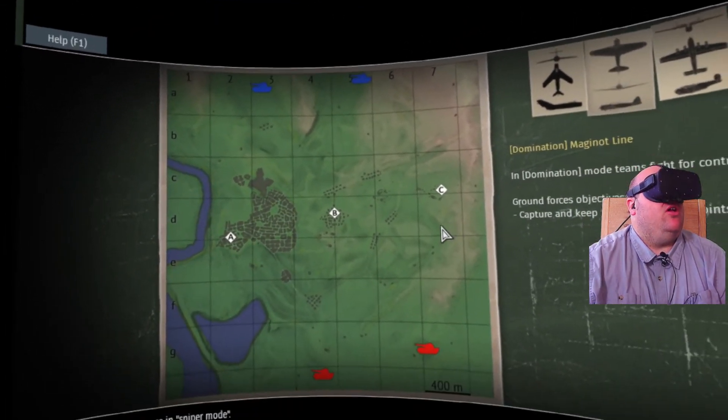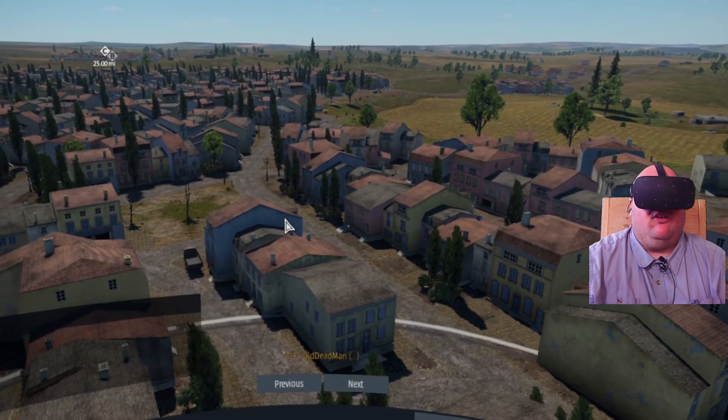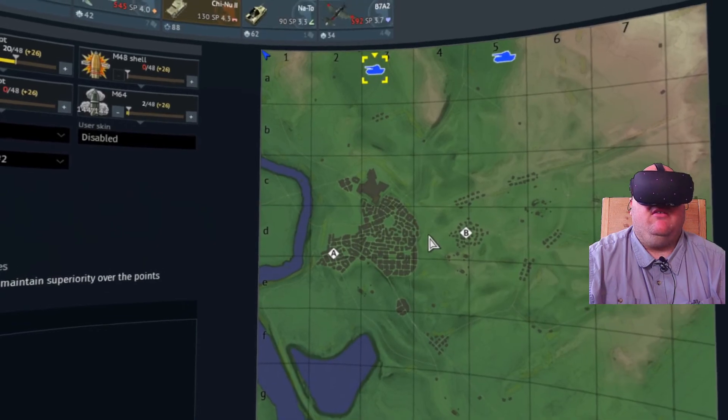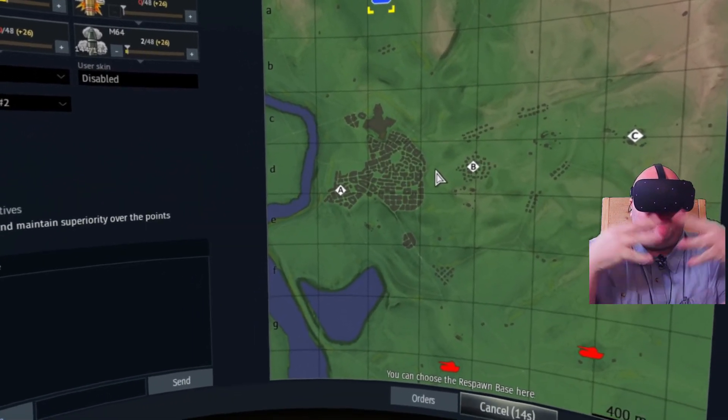Alright, we're looking at Maginot Line — three caps, we're on the north side. I usually like to go over to the A cap just to start with and have some fun. So we've got our M24 going. Let's have some fun.